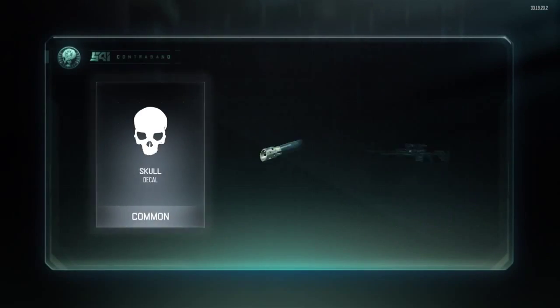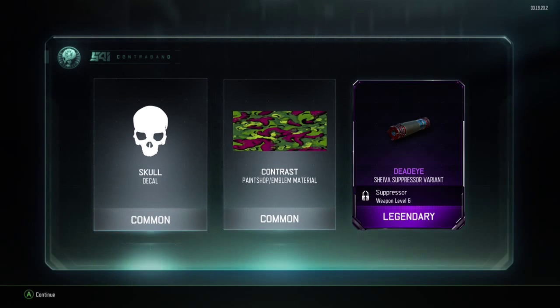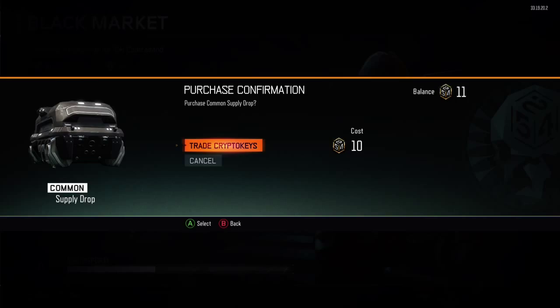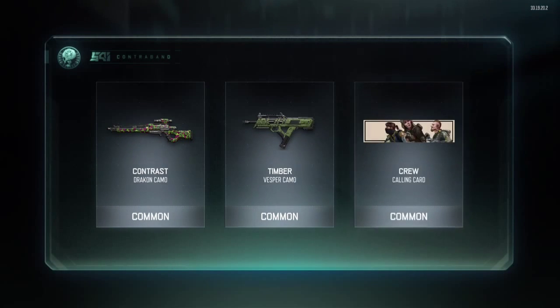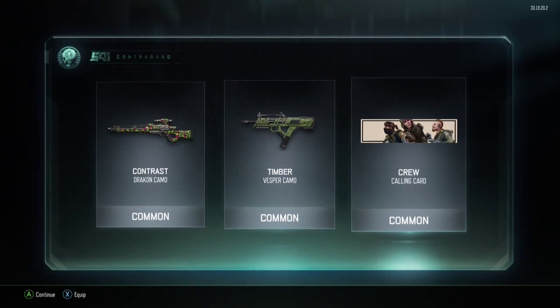Then I got the skull emblem camo, the contrast paint shop emblem material, and the dead eye silencer for the — I don't even know how to say it — Shakira, Shikeva, I don't know, it's a joke. But anyways, the next thing I got was the contrast Drakon camo, the timber camo for the Vesper, and the crew calling card.